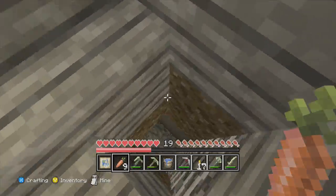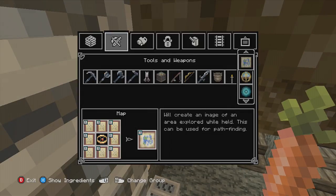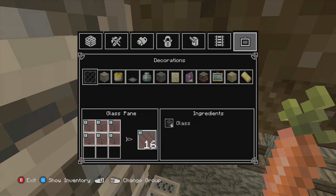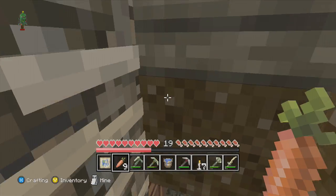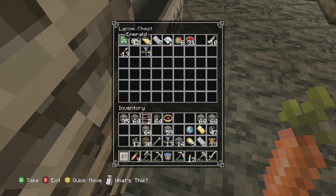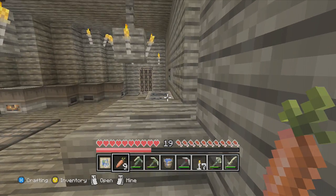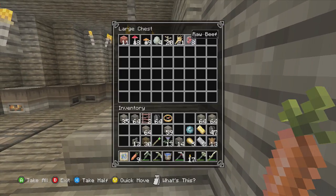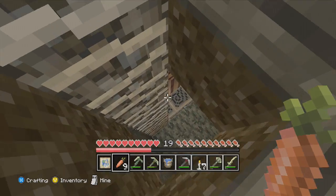There we go. God help me, please don't ever make me have to use that compass. Now I just need some paper — eight paper. I need three sugarcane. That was the chest. I put it in the food. Now for that furnace, I need three of these. Actually, I'll just take the whole thing. Some more iron.